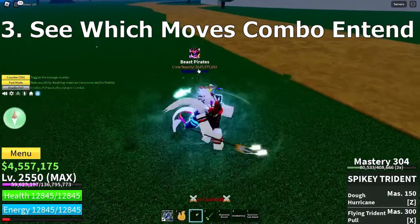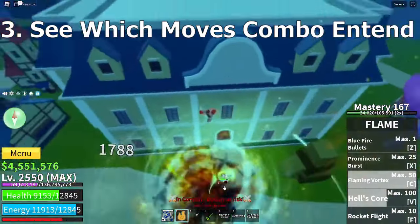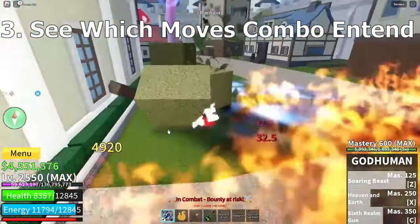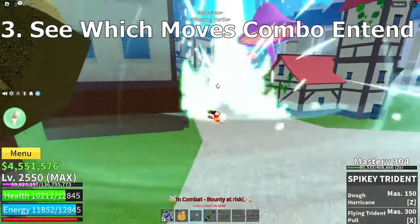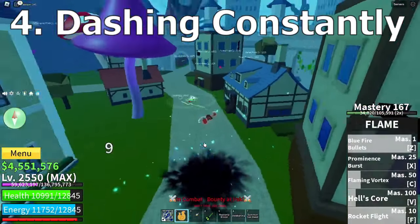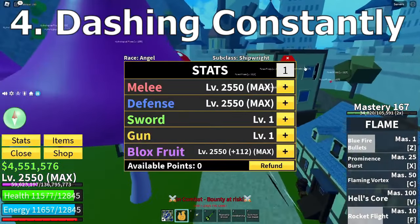Try to see what moves extend your combo. For example, using a Spiky Trident and then Soul Guitar Z into Soul Guitar X just lets like 50% of your moves come back to extend the combo. Dashing constantly — walking in battle without comboing just makes you look a bit silly.